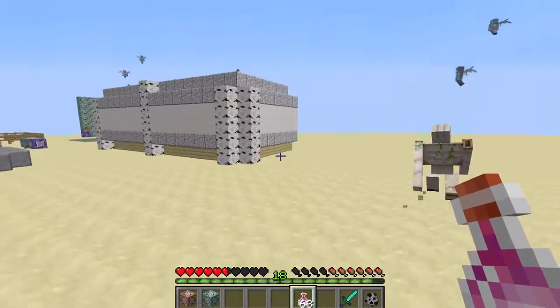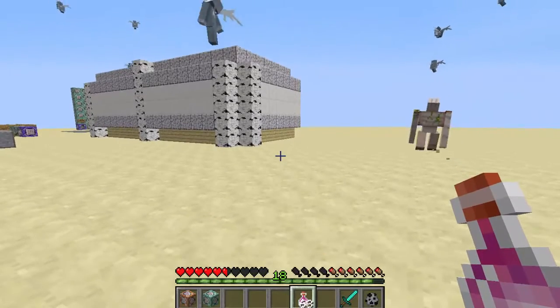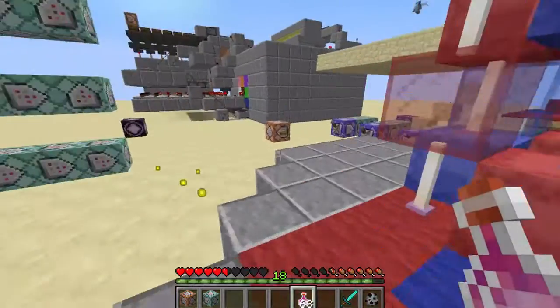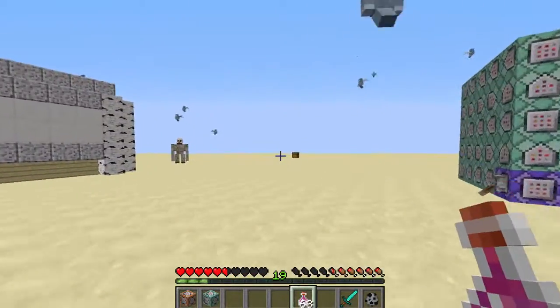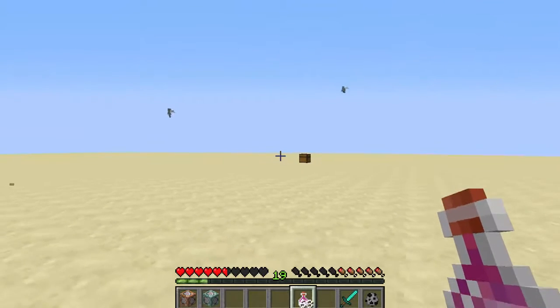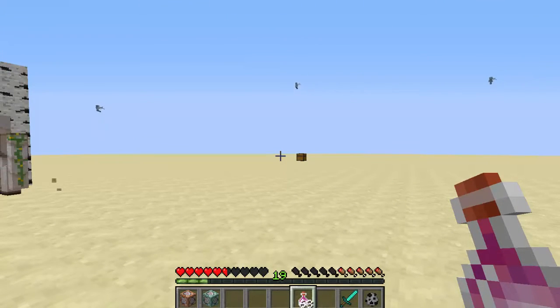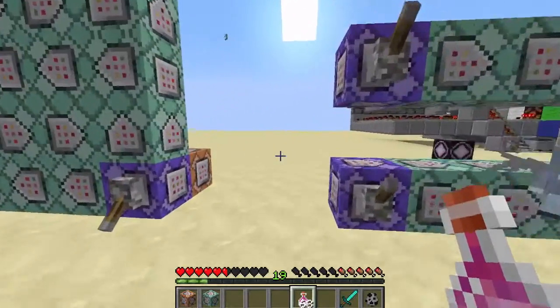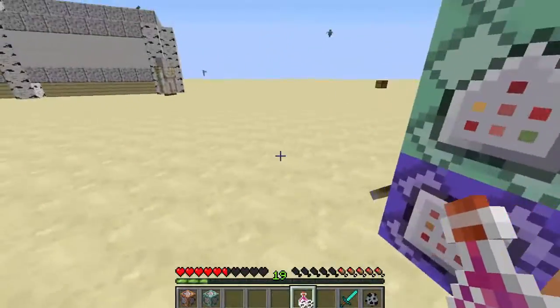They're going to fight enemies and other people in the game. If you were doing this on a survival PvP world, you could fight other people. It's a really cool addition. You have three uses, so I just used it three times. The way that it counts the uses is: if a player uses it three times overall, it's going to take it away.